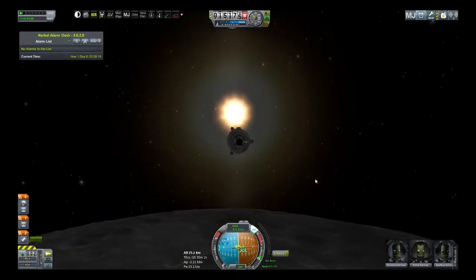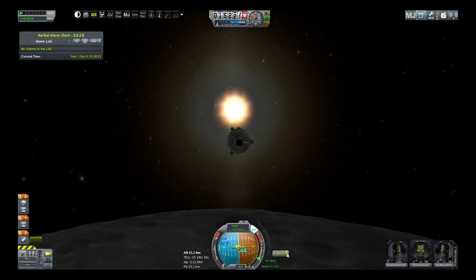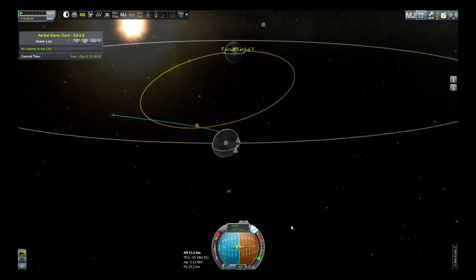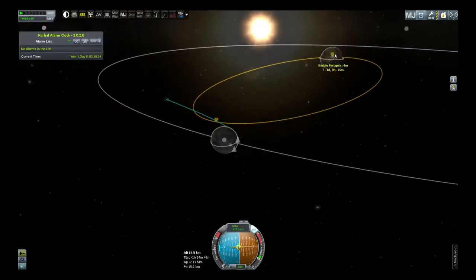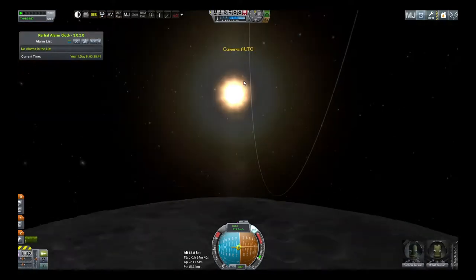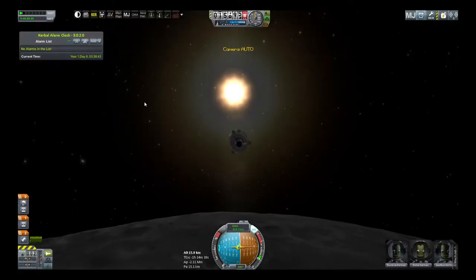We're now hyperbolic — that's because we overshot. We overshot by about 1.5 — that's a lithobraking trajectory. Don't worry about it, we'll work with it. I want to demonstrate and prove something.